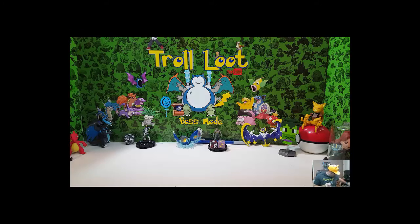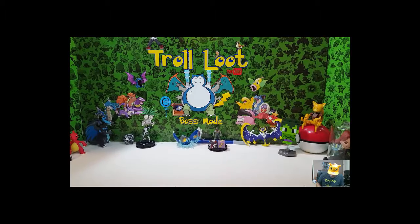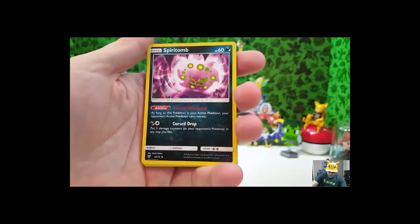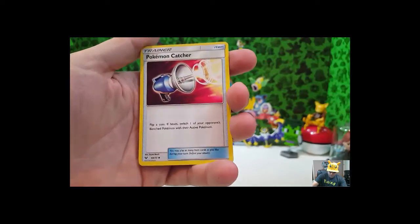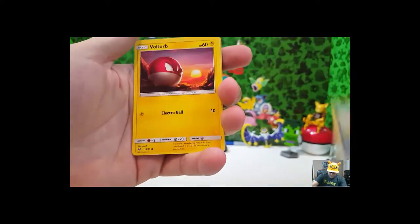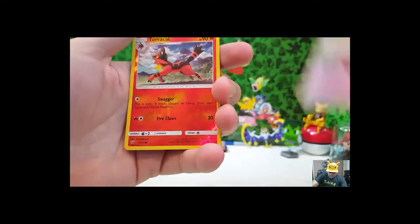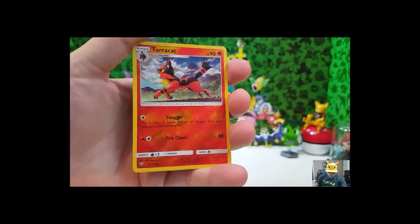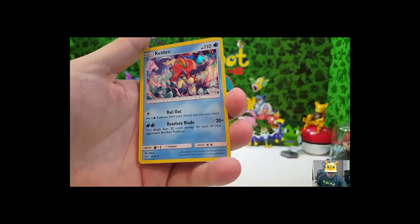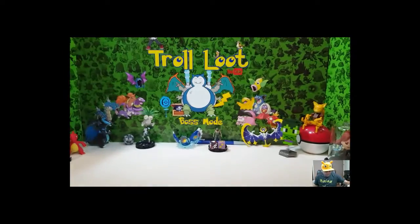Nothing too special quite yet, but I know we're gonna get there. Energy is Fairy, Spiritomb, Super Scoop Up, Pokémon Catcher — got a lot of Pokémon Catchers — Minun, Boozel, Scraggy, Voltorb looking into the sunset, Eevee, Torcat reverse holo. And we got a holo Keldeo. I'm not the best at pronouncing Pokémon names — but there we go. Keep going, I know there's a full art in here.